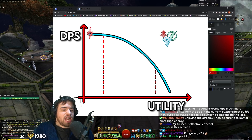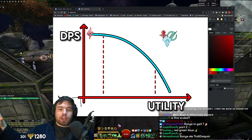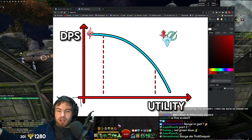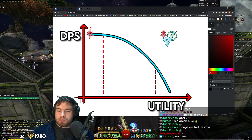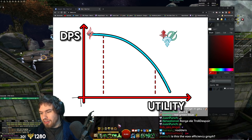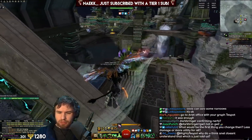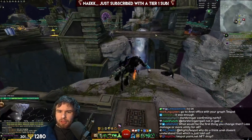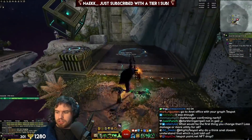That's part two of the balance saga — keeping it concise and speedy. Pay a DPS tax when you have utility. That is it. All the things I mentioned need to have an opportunity cost. If they don't, your game won't be balanced, everyone will play one specific thing — and that's the reality. If I were making changes, I'd just nerf all the high-utility builds really hard on damage.